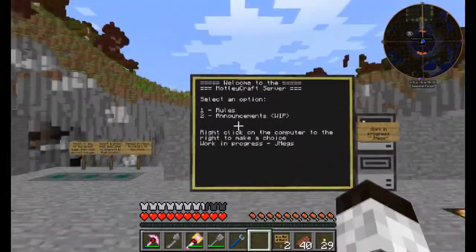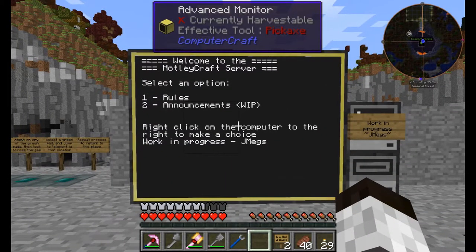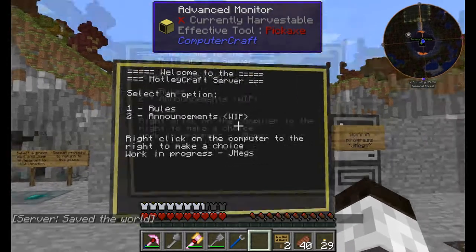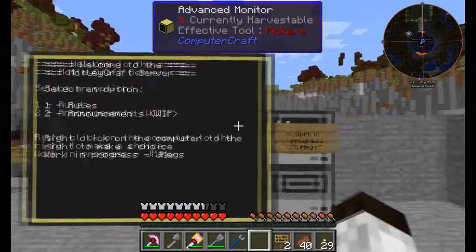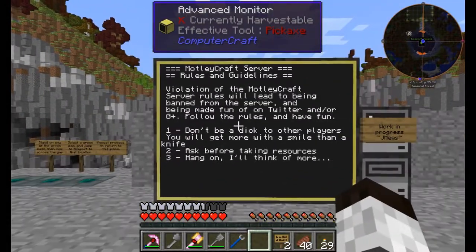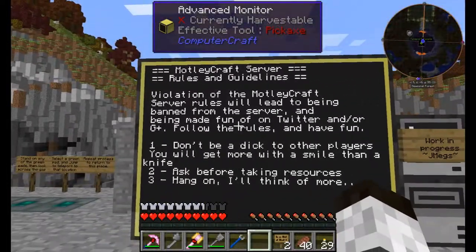New stuff — this area is the same except for this. I've been working with ComputerCraft, so this is a really simple ComputerCraft application I wrote up. All I really want to do is spit out a bunch of rules whenever someone first comes on the server so they have to at least read what's going on. Welcome to the Motley Craft server — select an option: one for rules, two for announcements. I just started working with this last night, so it isn't nearly as sophisticated as it could be, but I'm getting there. I'm hoping to do graphical buttons so you don't have to go to the computer and hit an option.